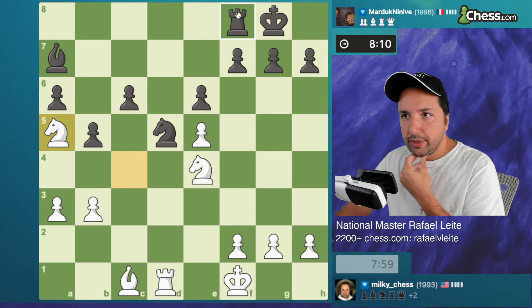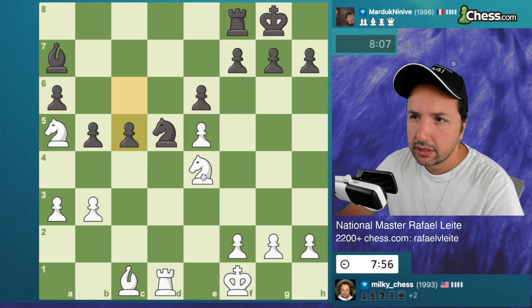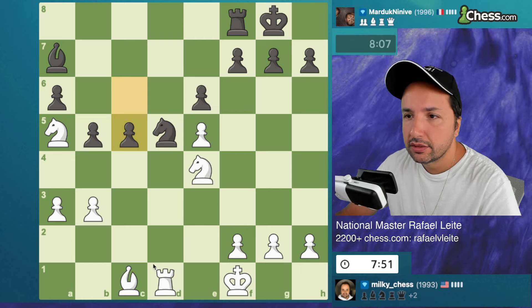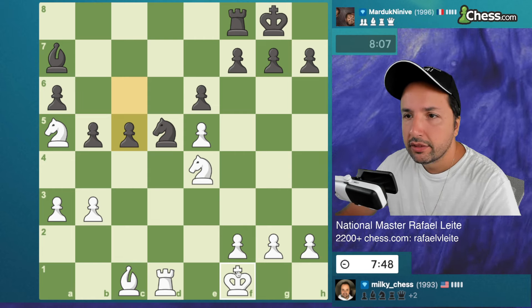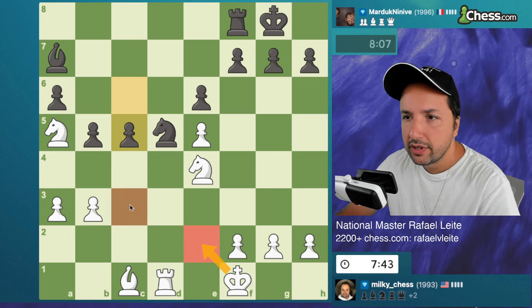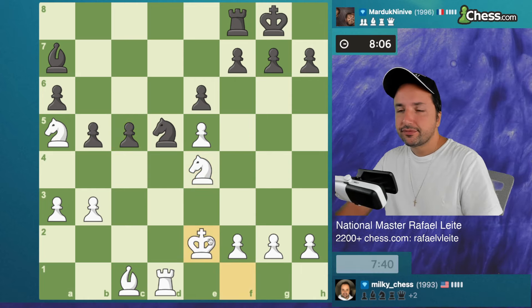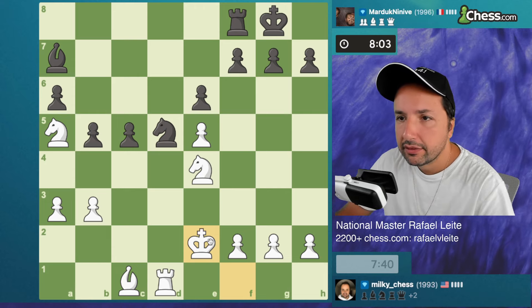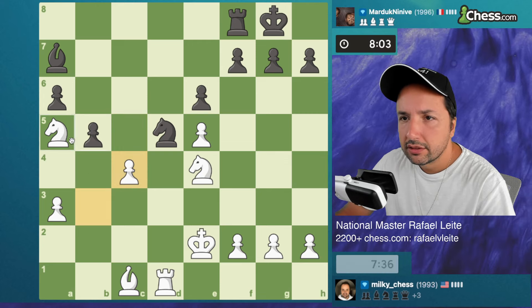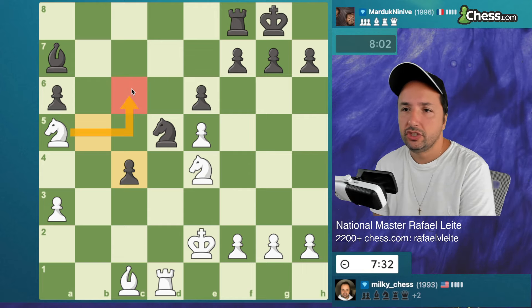His rook becomes very passive, which is something we want. If he wants to play like this, that knight is less protected than it was. If I bring the king here I just need to be careful with this square, but my knight cannot be kicked out from here so I'm taking the risks. He's giving up a pawn - I don't know why. Okay, he's trying to open up lines for his pieces.